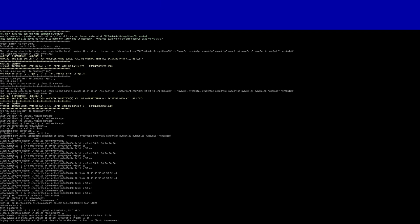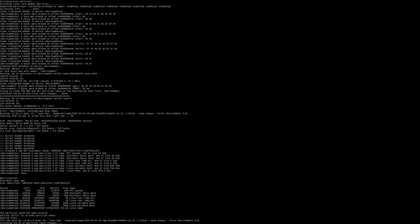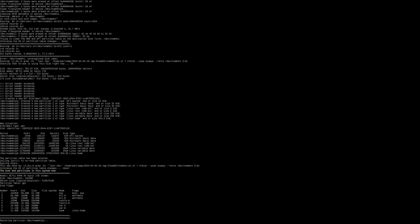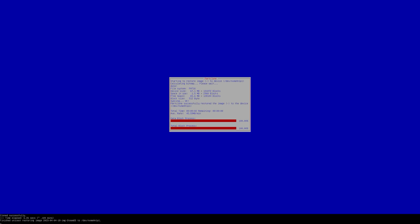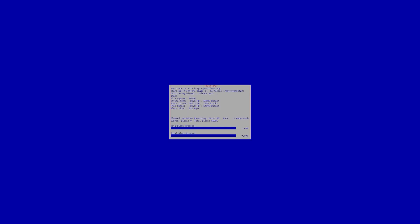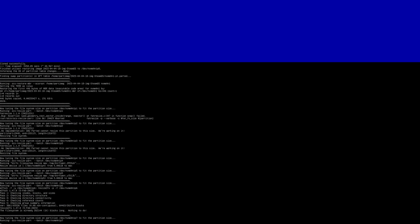Just like before, this process can take a while — it took about 45 minutes for us. But this is a lot faster and easier than having to download SteamOS again, then all your games, apps, Protons, emulators, and ROMs. This is a much faster and simpler way of doing it.